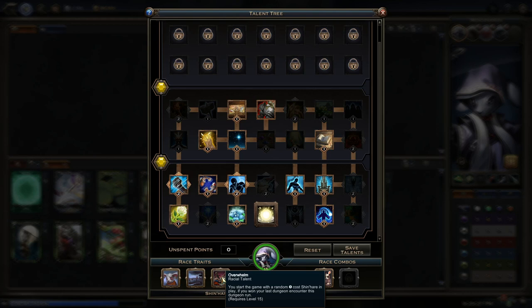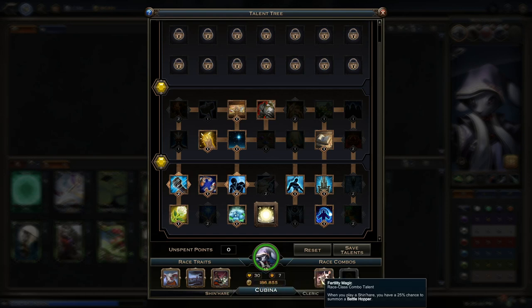This is a very powerful talent indeed. You'll understand it more once we go through the deck, but there are a lot of good one-cost Shinair cards that you can hit with that power, and it can certainly set you up for a very powerful game. Our race-class combo — and this one is so fun; for me, this makes the deck — is Fertility Magic. When you play a Shinair, you have a 25% chance to summon a Battle Hopper. You're playing a lot of troops when you play this deck sometimes, so this can really go off and get you these massive boards that are just going to swing through the opponent.